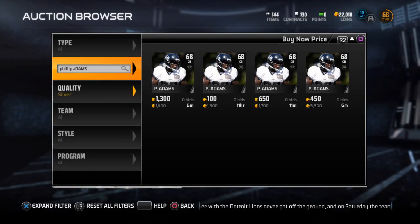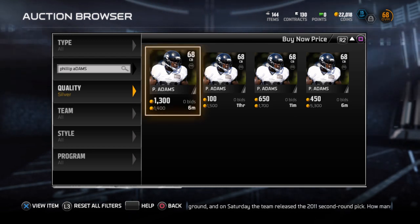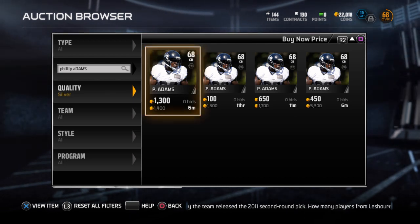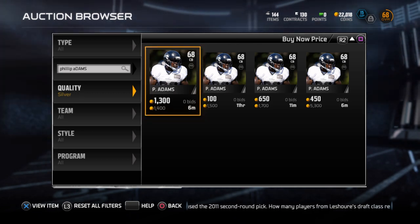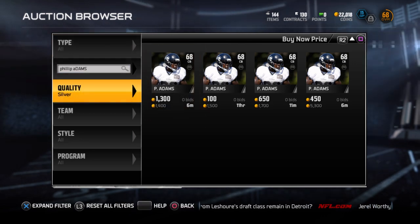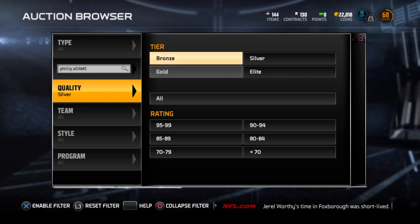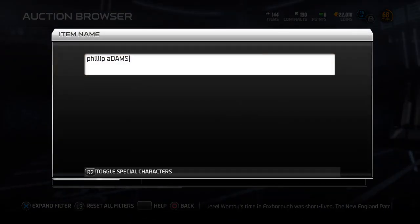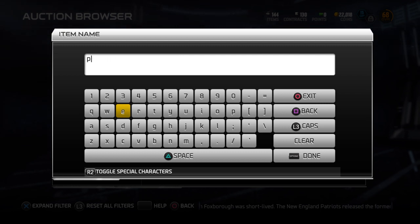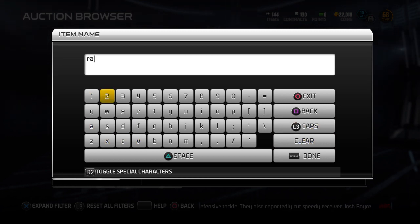Look at this - that pack cost 2500 coins. Right now I could put this Philip Adams up for 900 and he will sell. Let me just check if some of those bronze guys will sell too. On this pack I won't make a ton of coins but I won't lose coins either. I got five players and it looks like it only cost me about a thousand coins to do that.